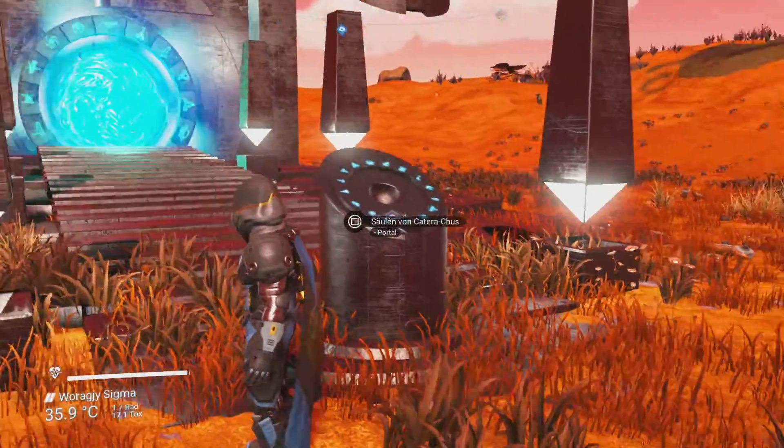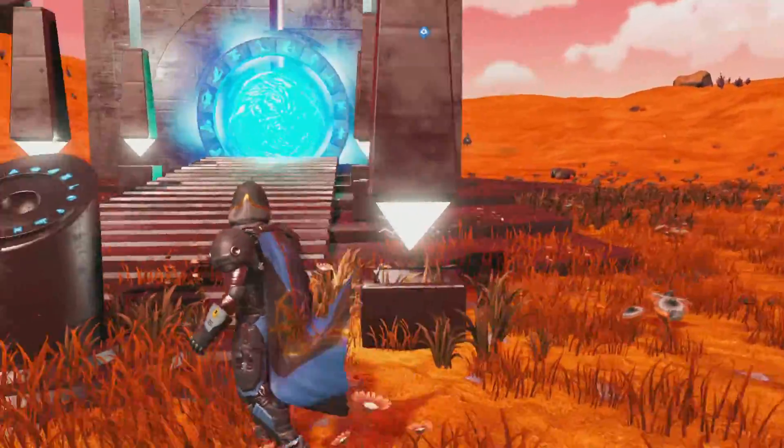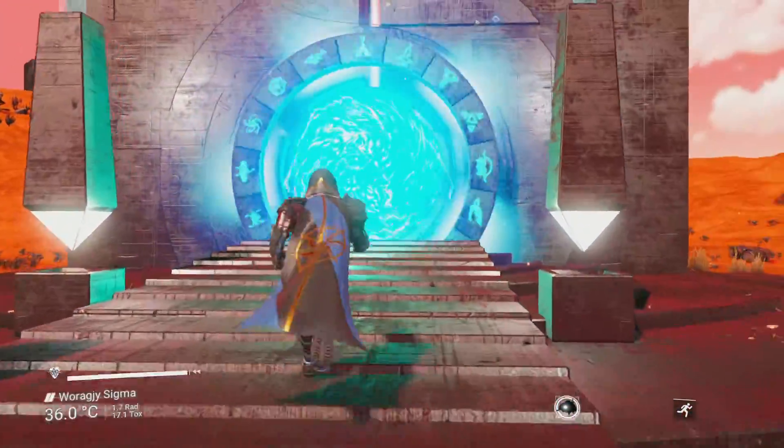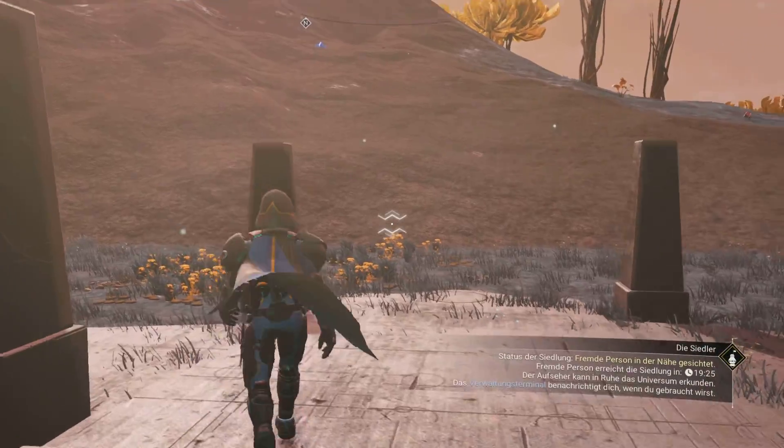My save problem is already broken. I cannot save manually or automatically on planets. If I reload the saves, I land in the orbit. And these are the steps I made before: I go to the portal and enter it to search for a living frigate. After that I call my fighter and save manually on my fighter.